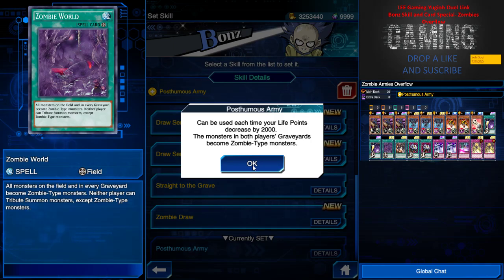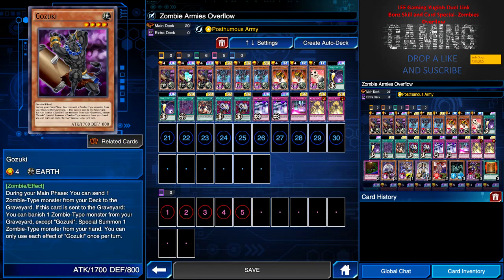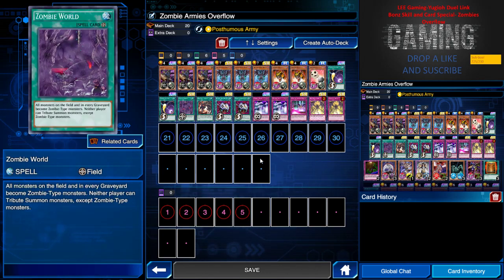It is another version of Zombie War, but only usable once per turn — or once per duel in my deck. So without further ado, let's go through the deck list. I run three Gonzuki to mill up zombies in the graveyard, and three Red-Eye Zombie Dragon, because its effect lets me destroy a Zombie-type monster in battle, send it to the graveyard, and special summon it to my side. With Zombie War or Posthumous Army, the opponent's monsters become Zombie-type — so we are talking full zombie overthrow here.